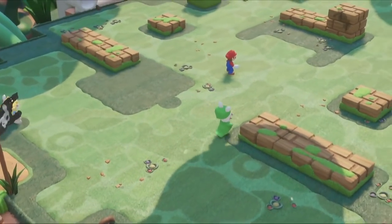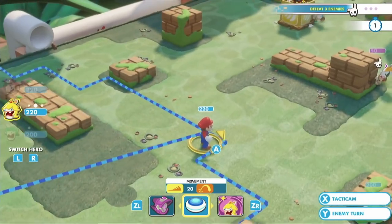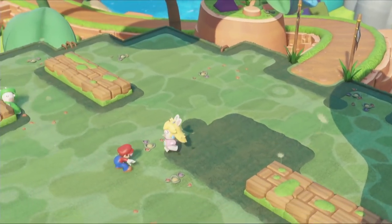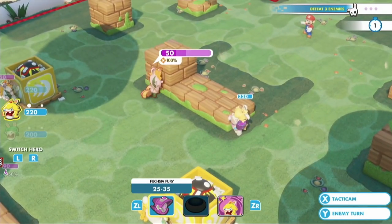Rabbid Luigi here is using half cover or full cover. We also have what we call Team Jump — by jumping on your teammates, you can expand your zone of movement. Here, Rabbid Peach uses Mario and she's able to flank the enemy.